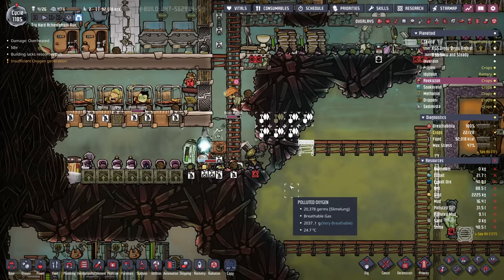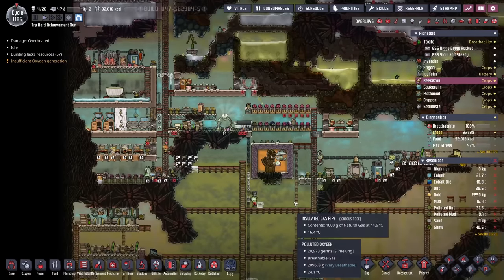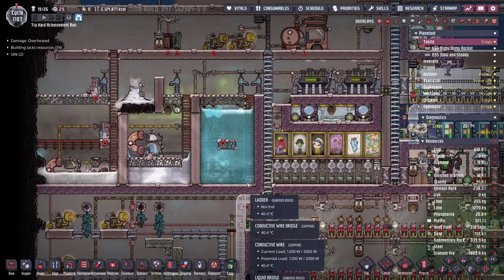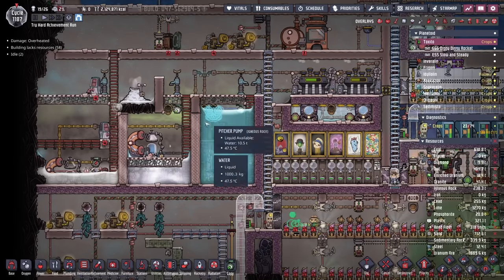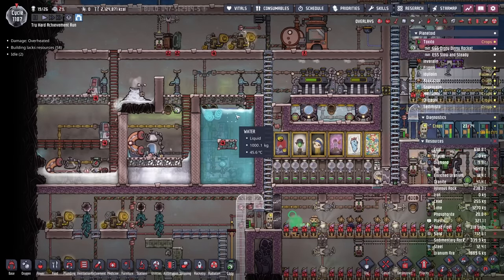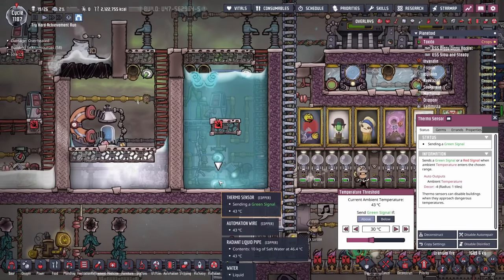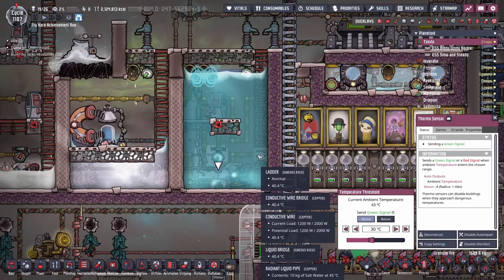This place is really starting to come together. I know it still looks like a dumpster fire, but it's working. We only have 300 kilos worth of super coolant, but we really need to get this whole system working a little bit better. I had to turn it back on to where, even if it's above 30 degrees, just go ahead and use it — and it's sitting at 43.